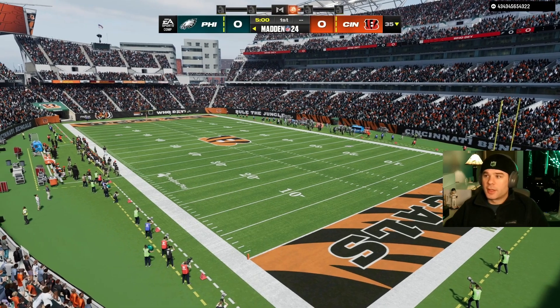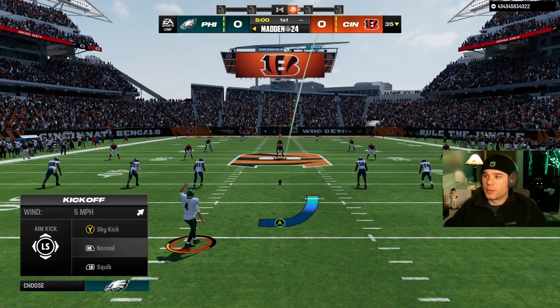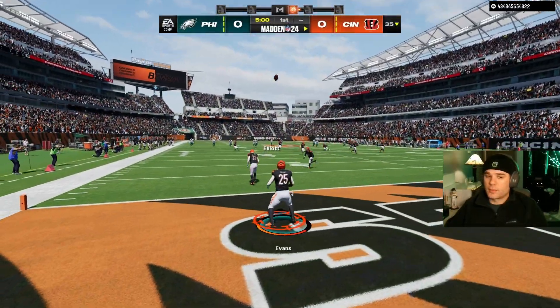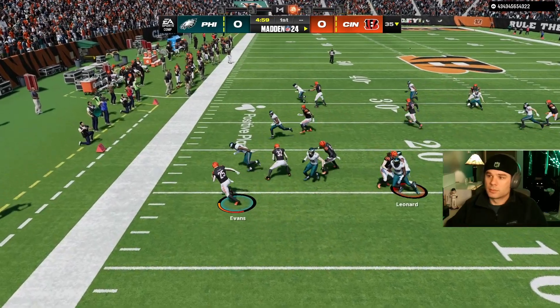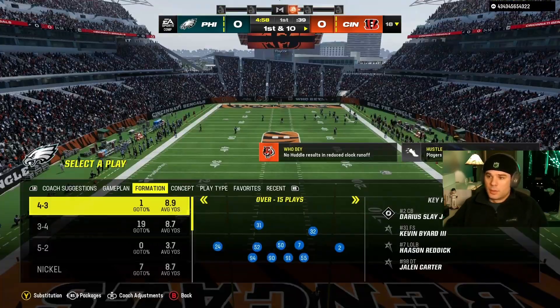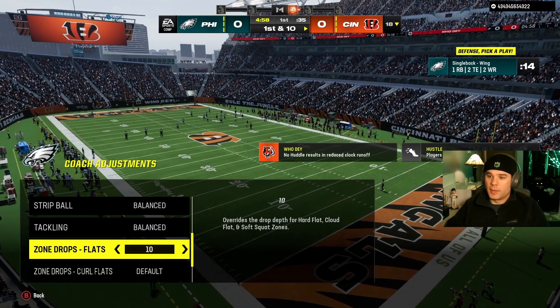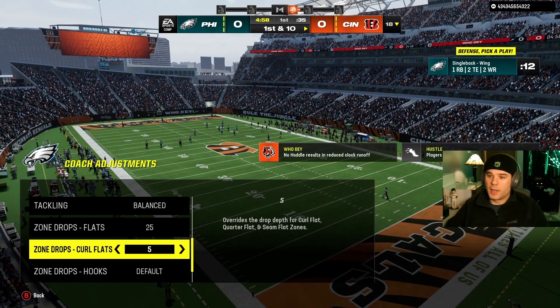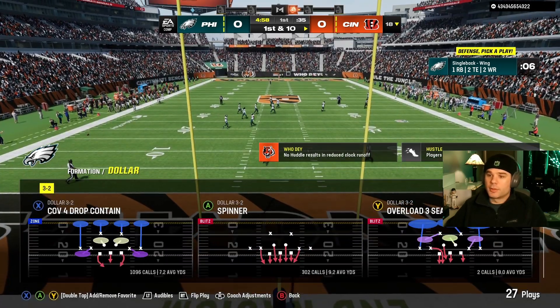Looks like we're playing the Bengals today. I like to kick off deep right. Looks like he gets the ball first. On defense, we go base auto align flats. I start off at 25, curl flats five, and I leave everything at default. We're going to be running some dollar.